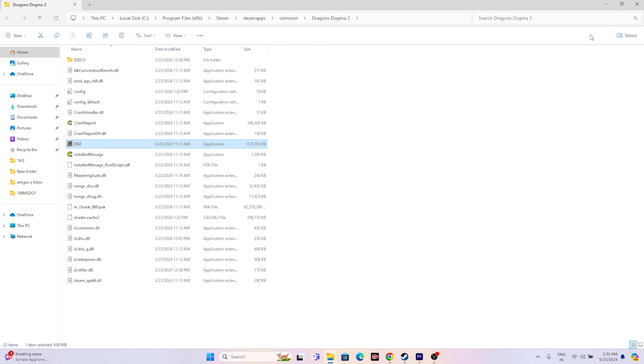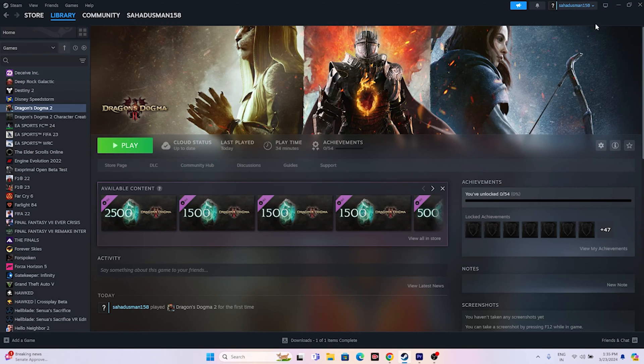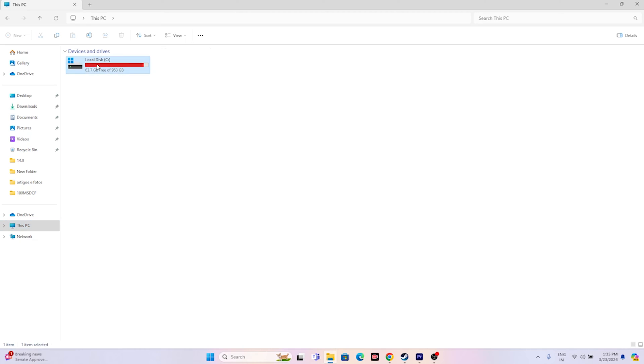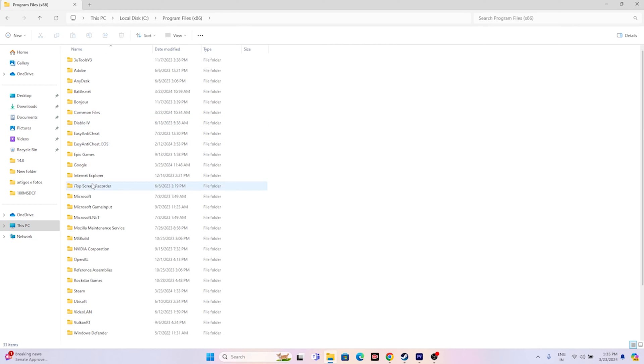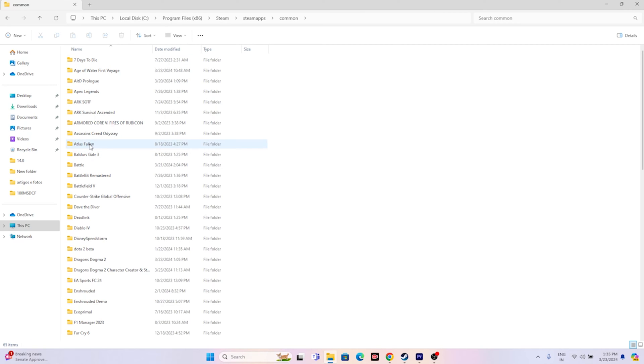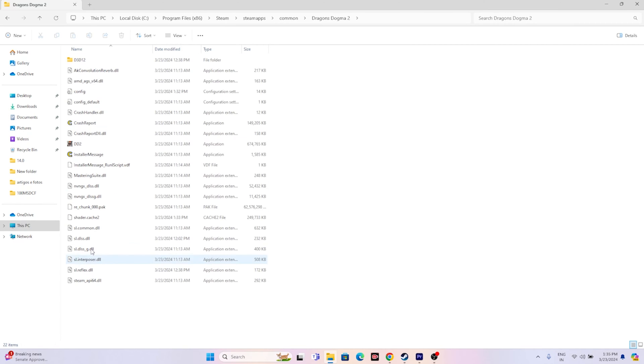There's also an alternative method to reach the installation folder using File Explorer. Just go to This PC > Local Disk C > Program Files (x86) > Steam > steamapps > common > Dragon's Dogma 2. You can use either the Steam shortcut method or File Explorer — either is fine. Just launch the game from the installation folder.